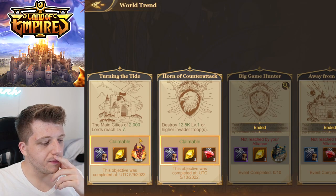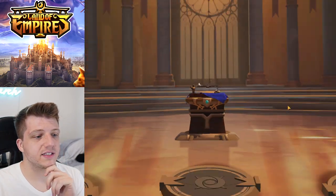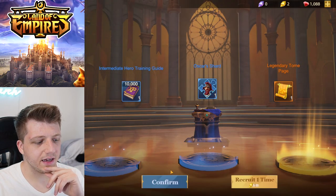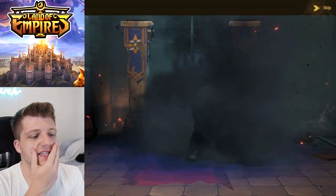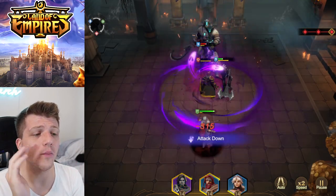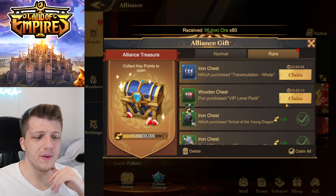Five Epic summons got us two Valkyrie shards — we need ten to summon her, so we're twenty percent there. We've got world trend items to claim giving us four free Epic summons. Five more summons got us two more Valkyrie shards! We're not sure about single vs. five summons odds. New boss — Snake Reaper of Sands. These bosses look sick. The art style combined with the variety makes each battle feel unique — it's not just reskinned garbage.